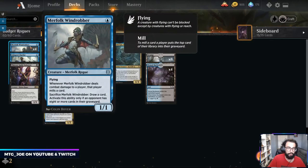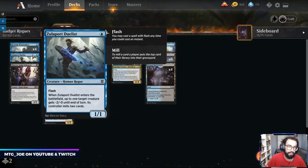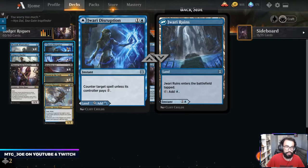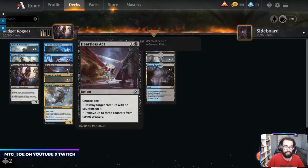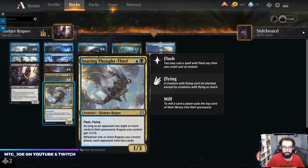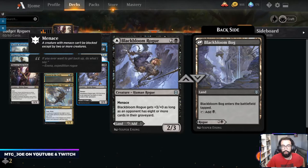The rest of the deck: Merfolk Windrobber — one mana, when it deals damage your opponent mills, and when your opponent has eight cards in their graveyard you get to draw a card if you sack it. Zulaport Duelist can disrupt combat steps and mills — also has flash. We have counterspells in Jwari Disruption, Negates, and Drown in the Loch, which is both a counterspell and removal. Not as many flyers, so not going with four copies of the Lofty Denali. Playing four Heartless Act — lots of creature decks around. Soaring Thought-Thief is a way to further mill and provides the lord effect. Mystical Dispute is another counterspell. Blackbloom Rogue is decent late game and can fix mana early.